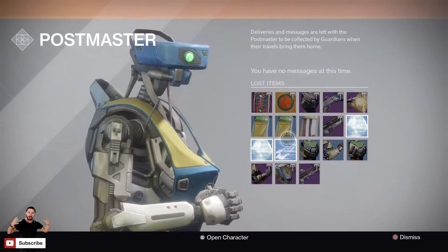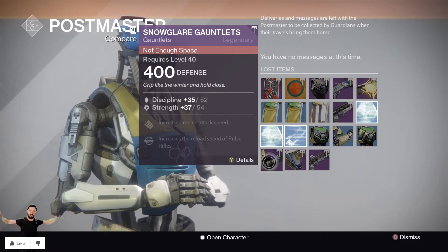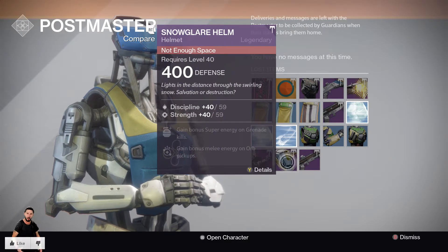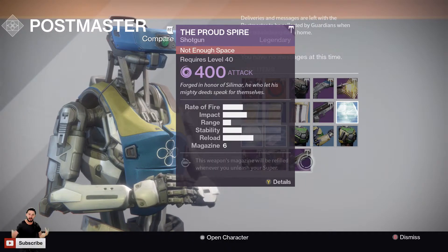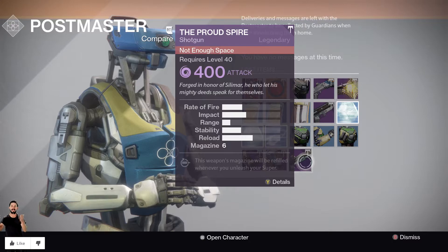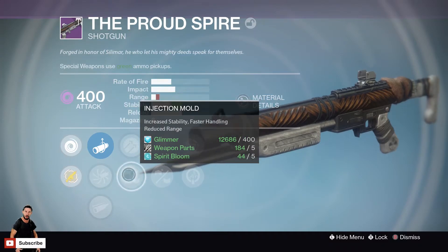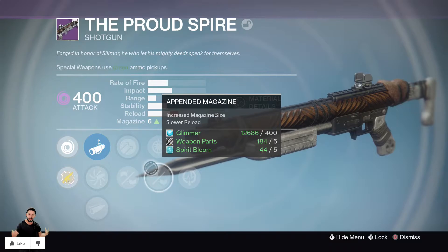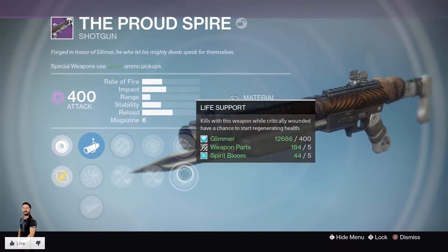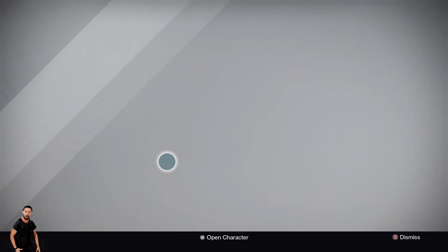What did we actually get from those packages? We got the Snow Glare gauntlet with a kind of crappy roll. We got the Snow Glare helm with a not-bad roll, still pretty good. And we also got the Proud Spy shotgun — let's have a look at this. It's got hammer forged, injection mold, snapshot, pendant magazine, replenished, and life support. Not bad, not the greatest.